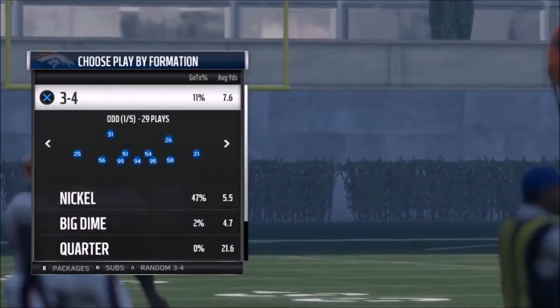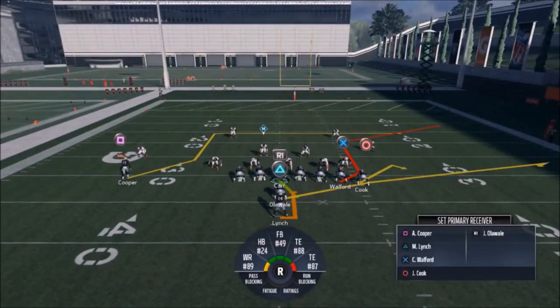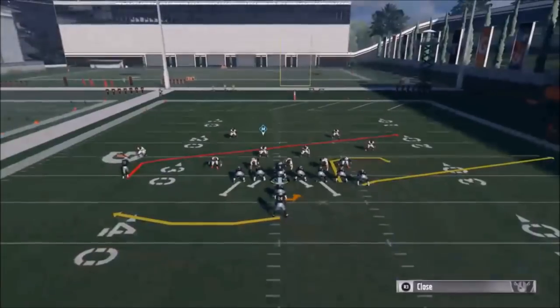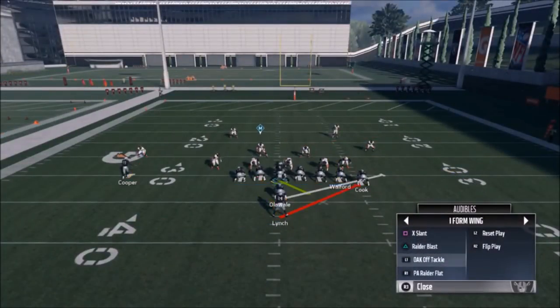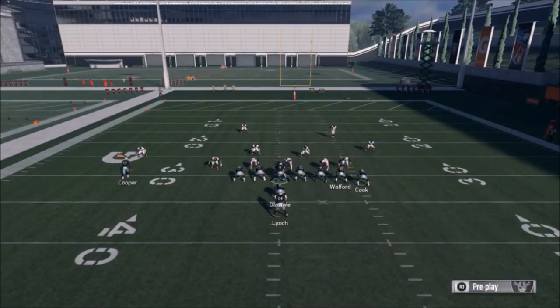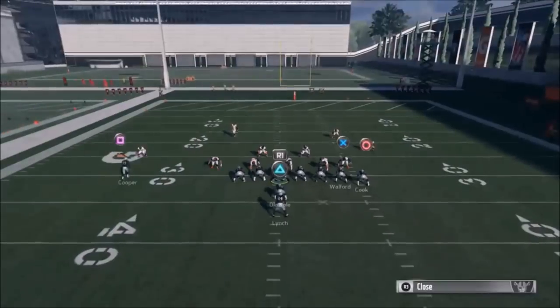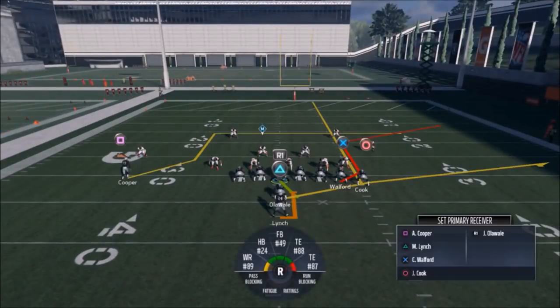We'll keep going against a random three-four. If you're playing against somebody and they don't use something big, hit the audible button and switch over to one of these run plays. You've got a couple run plays if you're using the Raiders playbook. The only adjustment I'm making is putting the circle route on a streak. If it's a cover two, Jared Cook is going to be right up the middle. If it's a cover three, Walford is going to be the guy.